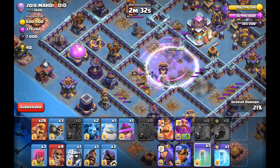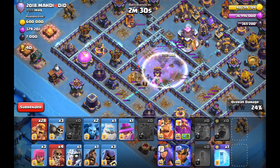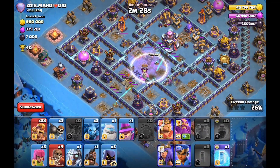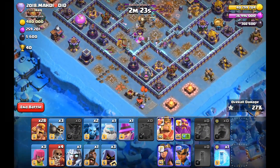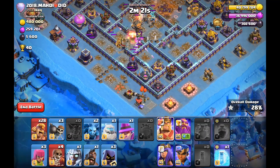Let's go for the town hall - we might get the monolith with it. Nice nice nice nice - we got the most value possible from this blimp! Only problem is that wizard tower needed to go down.